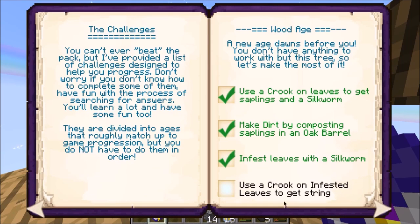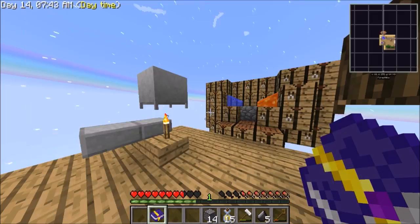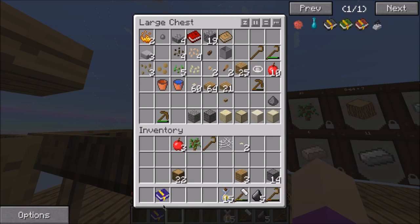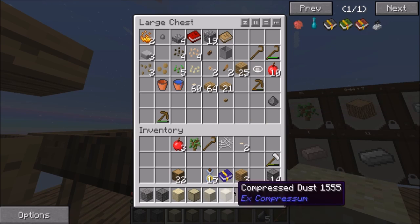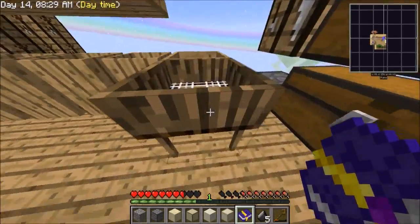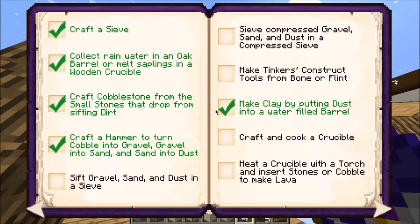Use a crook on infested leaves to get string - done. Craft a hammer to turn cobble - we've done that many times. Sift gravel, sand and dust in a sieve. I've done some things here and crafted my iron hammer. I've done regular gravel, compressed gravel, sand, compressed sand, dust and compressed dust. We need to sieve compressed gravel, sand and dust in the heavy sieve - it's a heavy sieve, using compressed dirt.